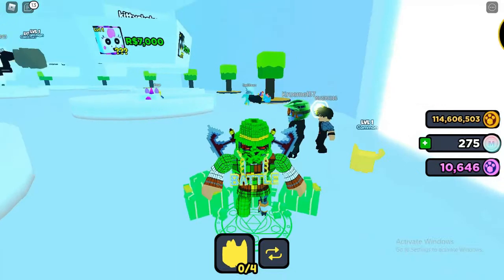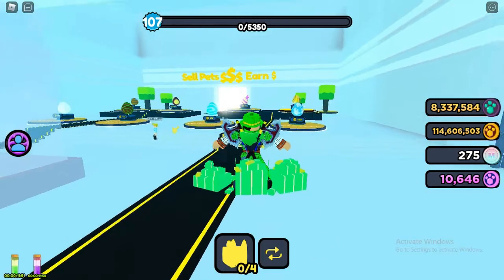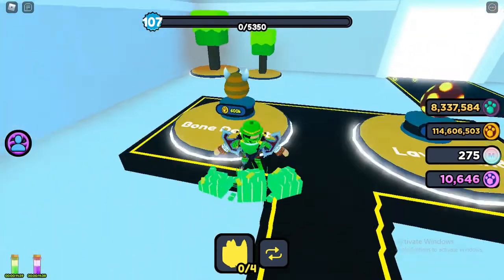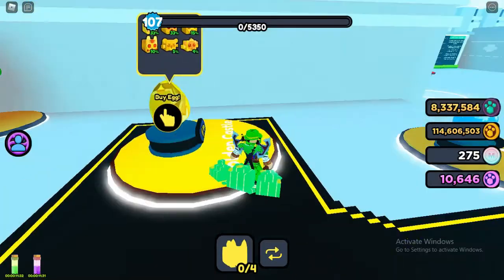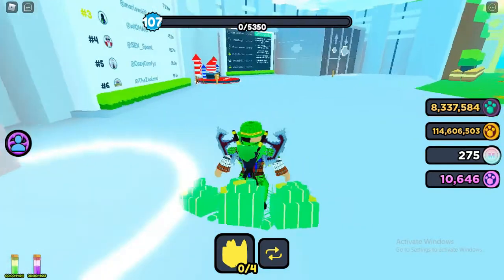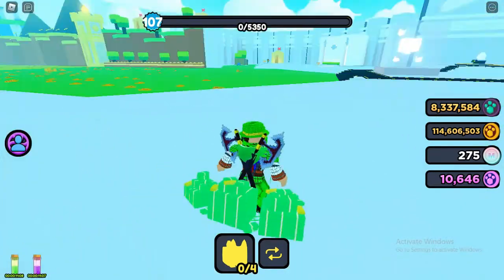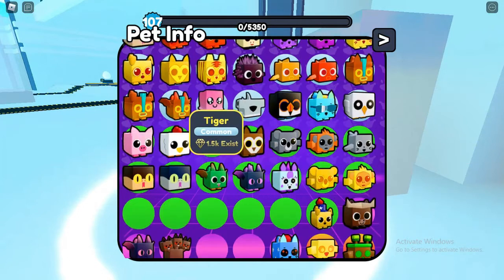Now I'll show you how to get a huge pet and what you can do with it. Back at spawn, there is no huge pet in the regular egg zones — not in the space one, not in the desert, not in the overworld. But if you go to the Firework event area, there is a huge pet you can get there — a huge watermelon pet. You can actually hatch it if you're lucky. Over here is an info index where you can see all the pets that exist.